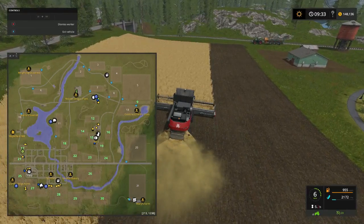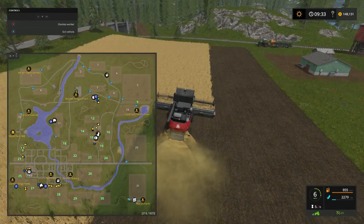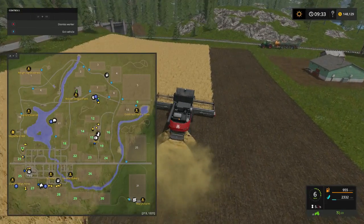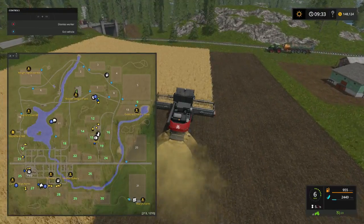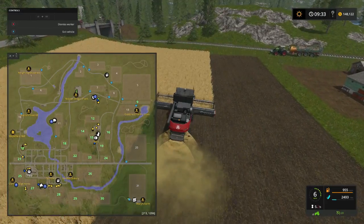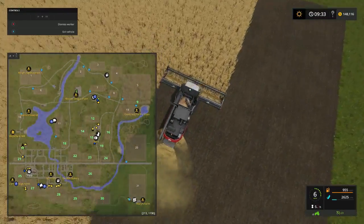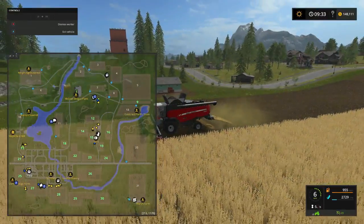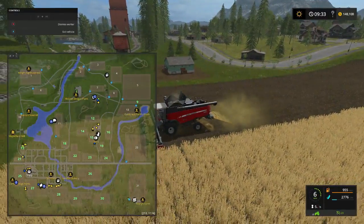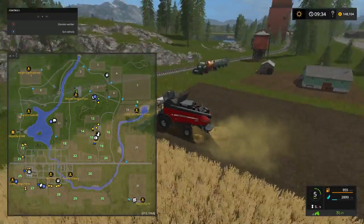Going up toward Maple Field Mill, cut across — we own all of them but 11 and 20. Oh, I forgot to show you! Check out field number 9 right there — field 9 is ours also folks. It was $88,000 and I bought it.